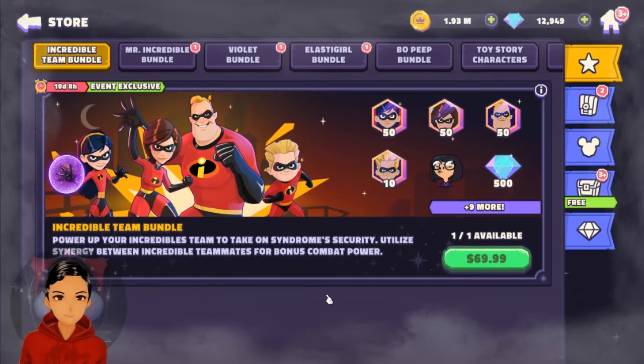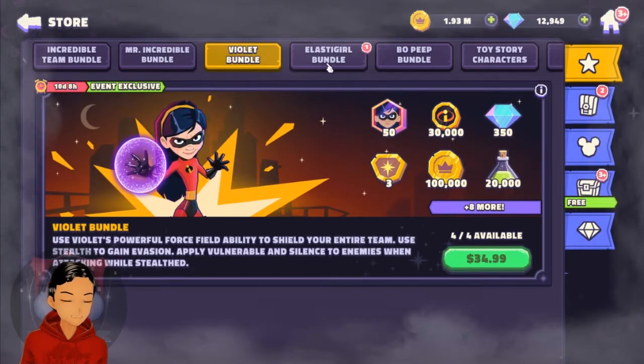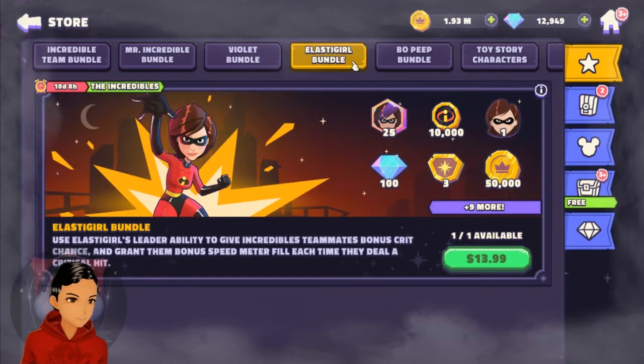That's a bunch of lower-level gear which will help you get through the event. They've got all the individual bundles as well, so for around $14 you can get half as many tokens as the big pack, but you'll also be getting the coins. So it's another collect-some-coins and open-some-chests kind of event. They do seem to be sticking to this format now, so I think we can say that's firmly locked in as the main event format.